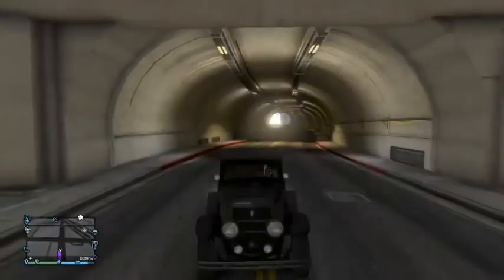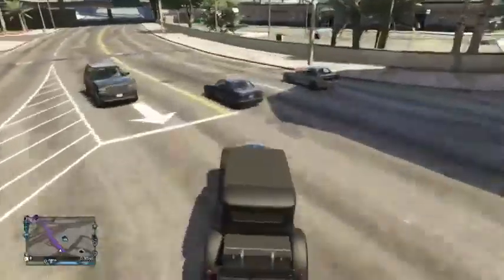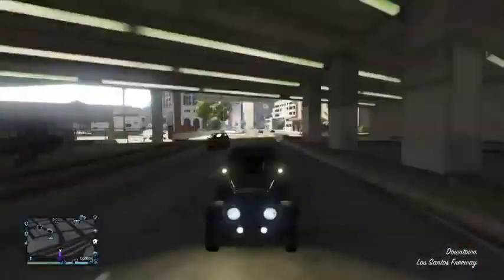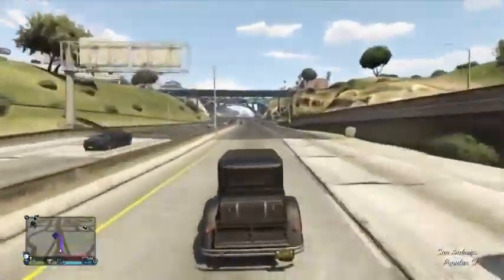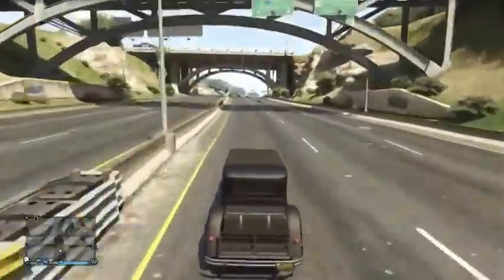Hey guys, my name is Chip and welcome to another Grand Theft Auto V video. This evening I am going to be showcasing the new car on Grand Theft Auto V from the Valentines DLC, the Albany Roosevelt. This is a car from the 1920s era of the Gangster and as you can see on the screen it's really cool. It's very different — it's not like any other car on Grand Theft Auto V and it's really good.